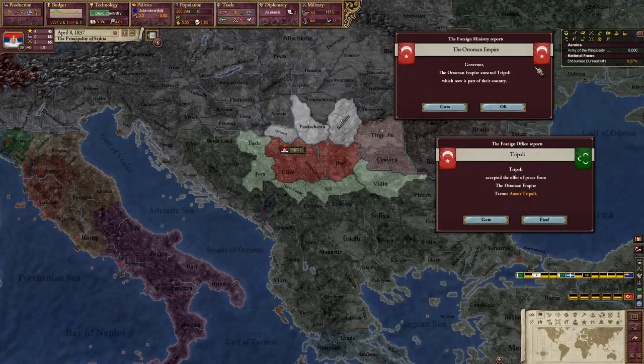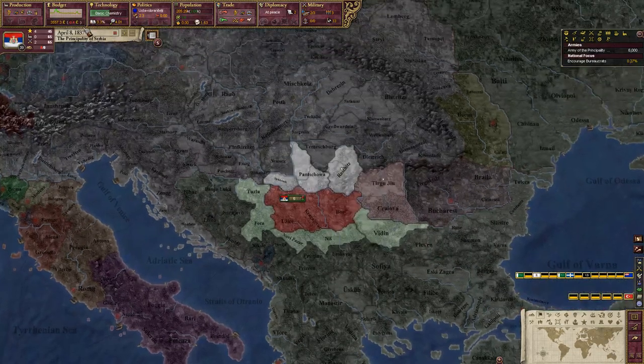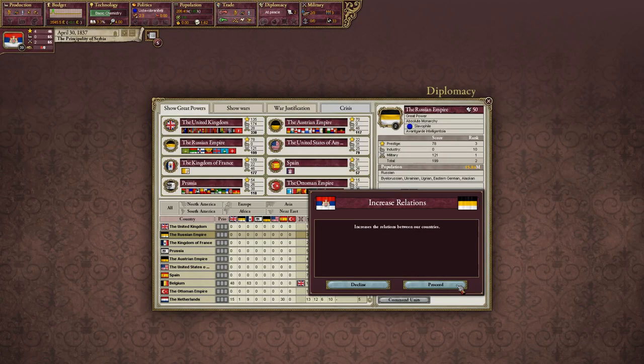It will hurt our economy a little bit. The Ottomans annexed Tripoli, a North African country — they accepted peace. I'm going to pause the game again. Our economy is still churning along, kind of died out a little bit, but we did make a little money there for a while. I'll go ahead and increase relations again with the Russians.